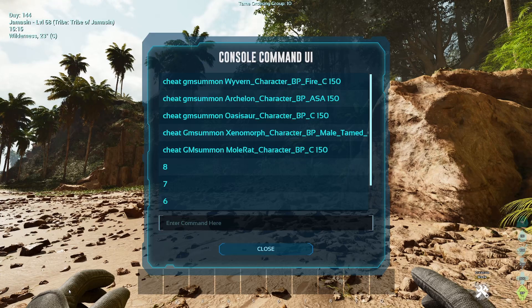And when you're done, come join me in the console command interface, where we're going to type in the following command: Cheat GMSummon Mantis_Character_BP_C.